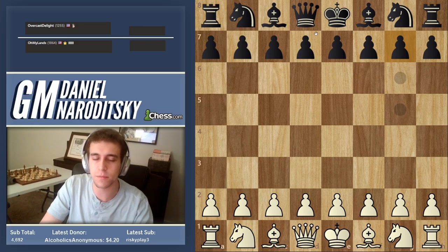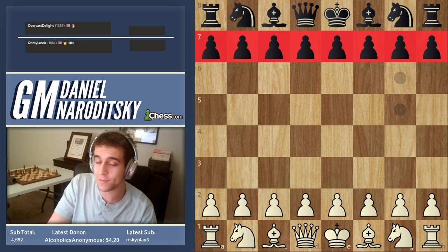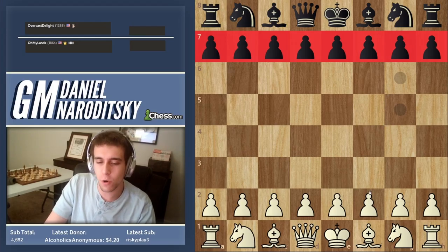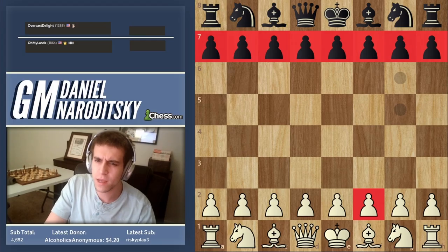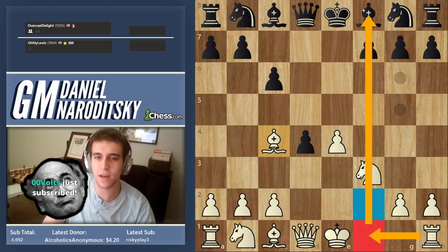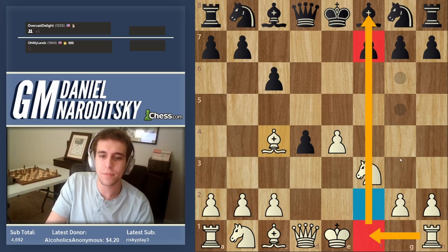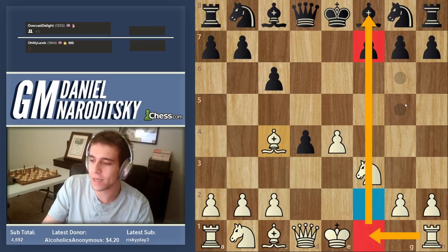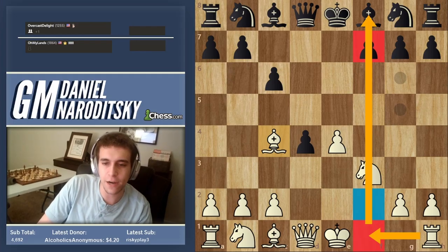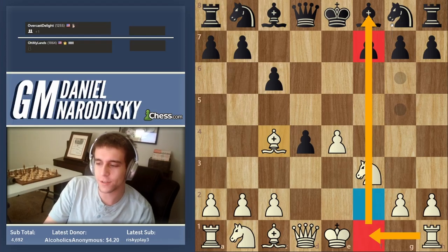There's an important concept of open files. When the game begins, every file is closed — meaning there are pawns on every file. As soon as a pawn disappears, that file becomes semi-open. If both pawns disappear, it becomes fully open. A semi-open file benefits one player. After our f-pawn trade, the rook on f1 is unobstructedly staring at the f7 pawn without being blocked by your own f2 pawn.